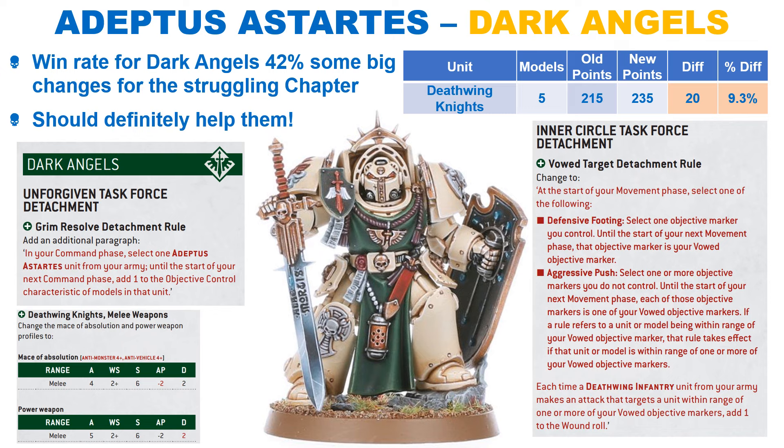In addition, the Deathwing Knights now have Anti-Monster and Vehicle 4+ on the mace with AP 2. The Power Weapons also see a buff going to 2 damage. The Inner Circle Companions also get a small buff, with AP 2 on their weapons. The Deathwing Knights get a small increase for their increased abilities, and the Dark Shroud is highlighted in red but appears to be the same points. Overall, I think these changes will certainly help the Dark Angels, with the Inner Circle Task Force looking a lot more tempting. We'll have to wait and see what their win rate is, but I'm sure players will be trying out the changed detachments at least.